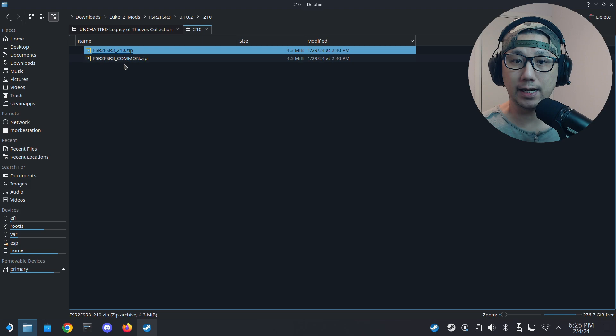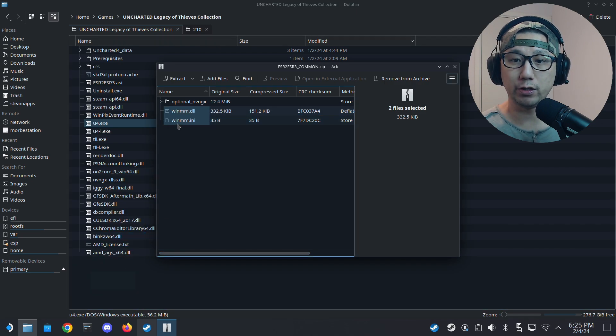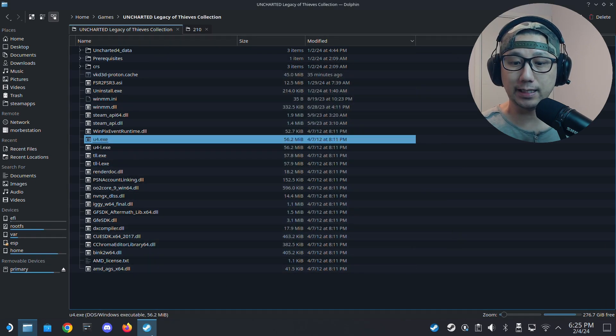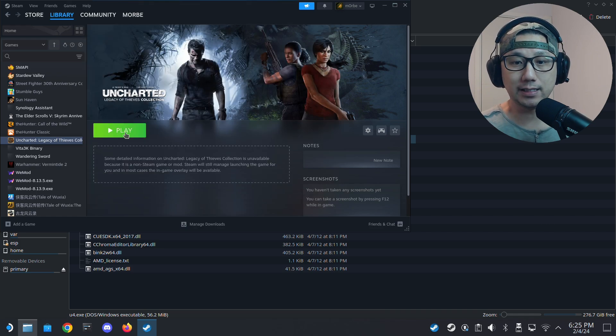Also extract common.zip — I'm just going to extract winmm.dll and winmm.ini. We don't need to use the optional files for this game, and that's basically it. Go back to Steam and make sure you have the launch options: 'WINEDLLOVERRIDES=winmm=native,builtin'. I'll leave this in the description so you can just copy and paste it.